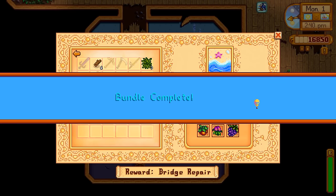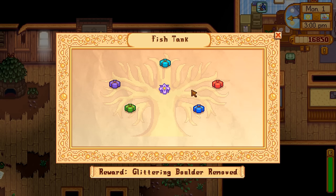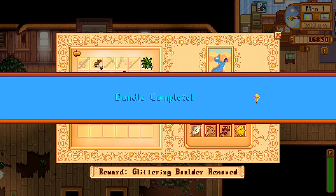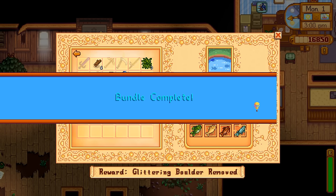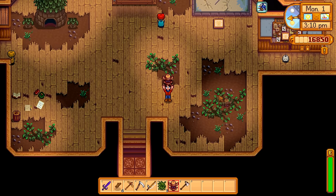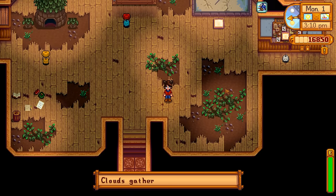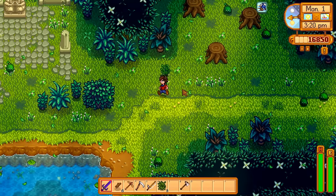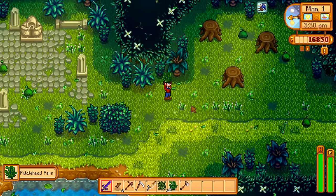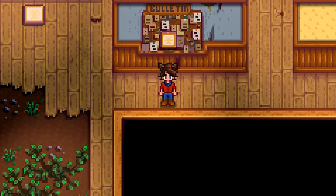That finishes up the Summer Foraging Bundle. Going out to catch all the Summer fish, we get the Pufferfish — completing the Special Fish Bundle — the Sturgeon, completing the Lake Fish Bundle, and Tuna and Tilapia for the Ocean Fish Bundle. Since it's not raining today we can't get the Red Snapper, but we'll use a Rain Totem to ensure it rains tomorrow. Last, we head to the Secret Woods to pick up a Fiddlehead Fern for the Chef's Bundle — and that's all we can do today.